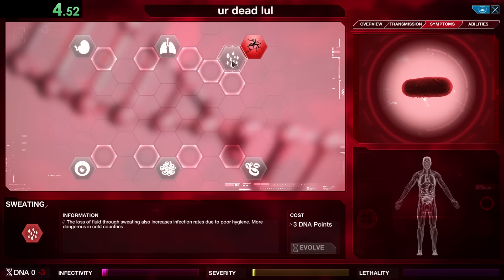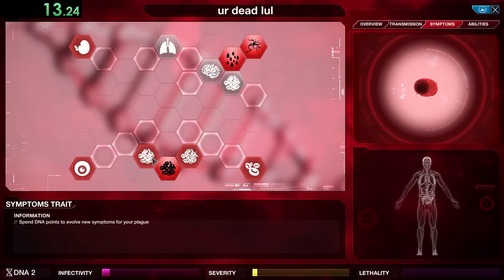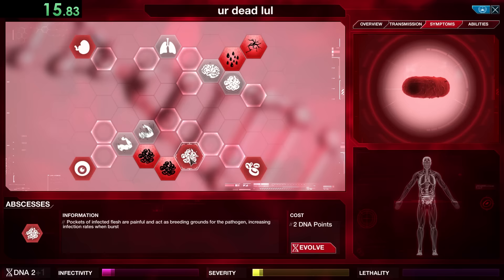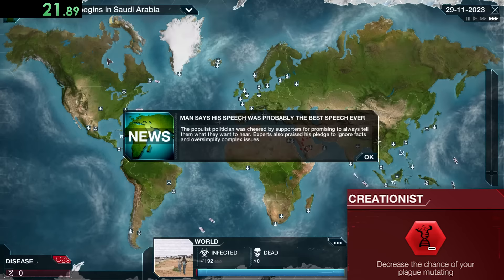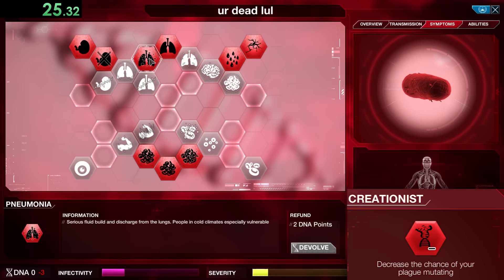While the game is still playing it's also going to pop up orange and red bubbles, and we can pop them while we're in this menu because we have the genetic code on Metabolic Hijack. For our other genetic codes we have Creationists, which decreases the chance of your plague mutating — that's good since we can prevent making our plague lethal too soon.